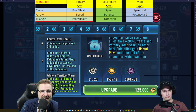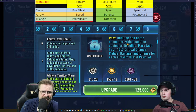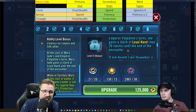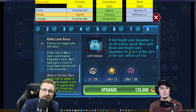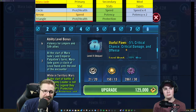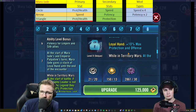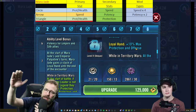Emperor's Hand unique: if Emperor Palpatine is in a leader slot, Empire and Sith allies have plus 20% offense and potency; otherwise all other dark side allies gain Usable Pawn until the end of the encounter, which can't be copied or dispelled. Mara Jade has plus 10% critical chance, critical damage, and offense for each ally with Usable Pawn. At the start of Mara Jade and Emperor Palpatine's turns she gains a stack of Loyal Hand, max 20 stacks. If Jedi Knight Luke Skywalker is on the enemy squad, Mara Jade blinds JKL for one turn at the start of her turn, which can't be evaded or resisted. I'm not going to cover the Omicron here — my goal is typical versatile pre-modding and post-relic guidance.